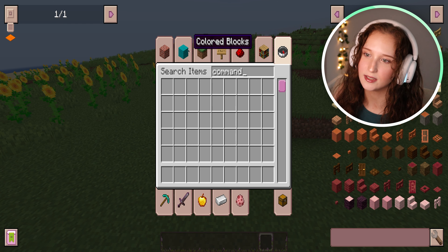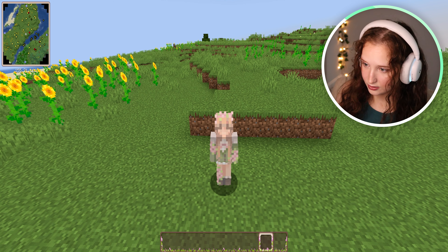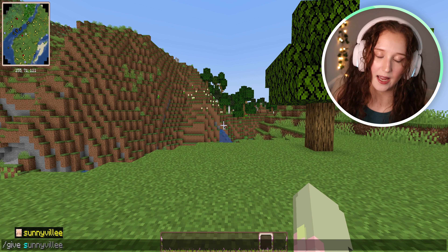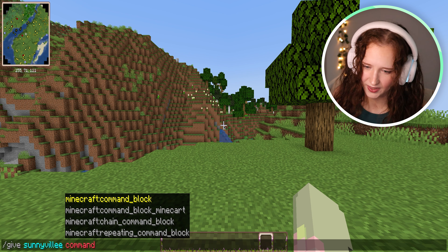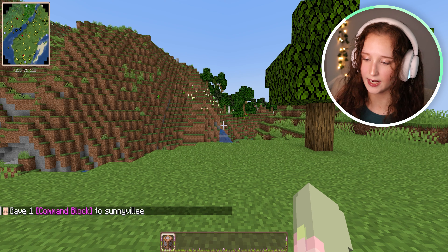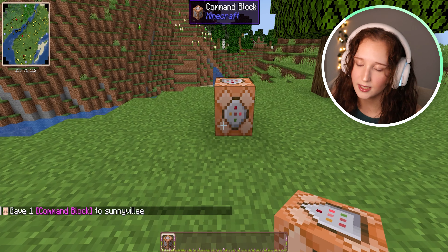Now that we're spawned in, we are going to open our inventory and we're going to search 'command,' and as you can see the command block doesn't appear. So how do we get it? What we have to do is use the commands that are built into the game. We're going to type in 'give' and then type in your username. You can click tab and it'll automatically fill it in. Then we're going to type in 'command block' — type in 'command' and the top command is the one we want to fill in, so we tab it and click enter.